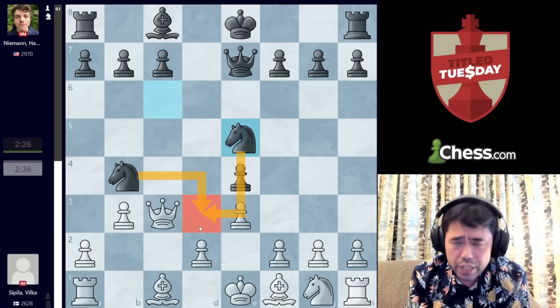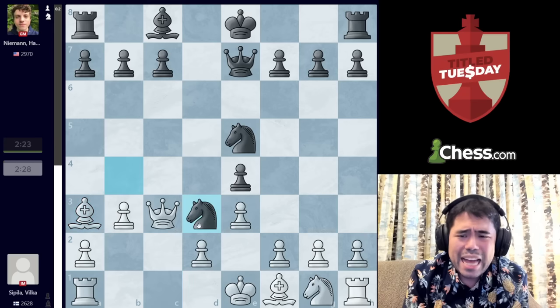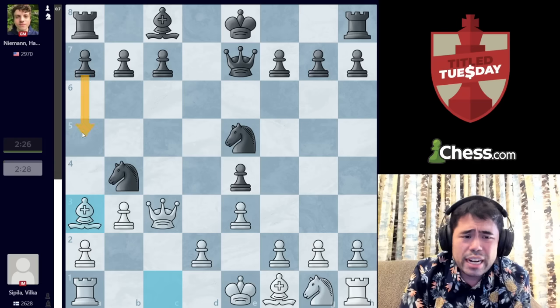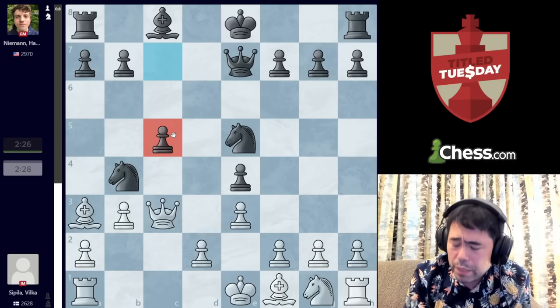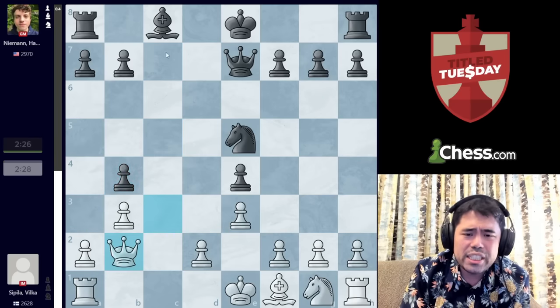Already it's looking very, very bad for White. We get Bishop to A3 being played, and now Hans plays Knight to D3, which is a mistake. The computer actually thinks that after either A5 or C5 here, Black is doing very well. C5 is somewhat counterintuitive, especially in a blitz game, because after Bishop takes, pawn takes — the reason this is so good is that down the road Black can use both the D file and the C file to activate both rooks.